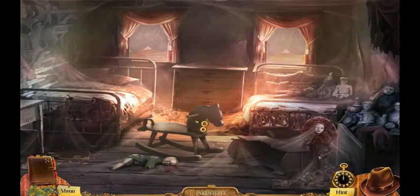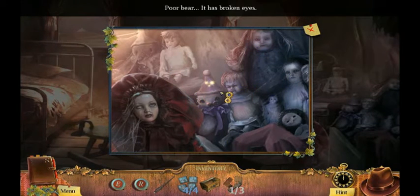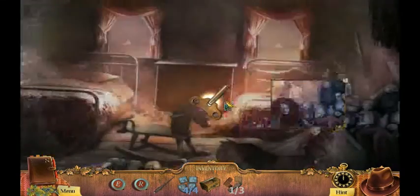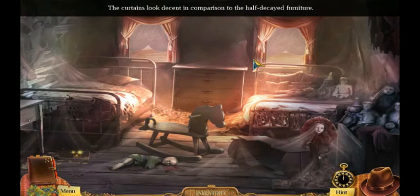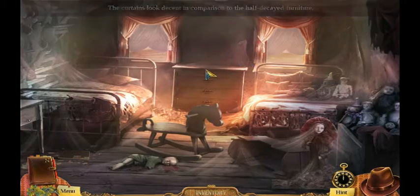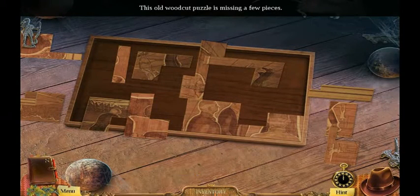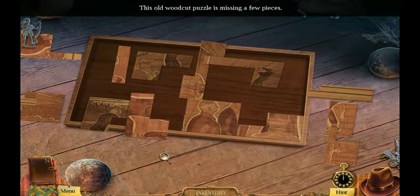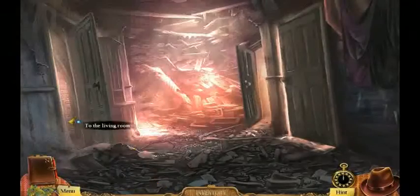Creepy nursery is creepy. I can make it rock. Can I mention that the creepy nursery is creepy? Can't get that little guy. Nope, I guess I'll have to get it later when I find all the pieces. Okay, I'm getting out of this room because it's creepy.